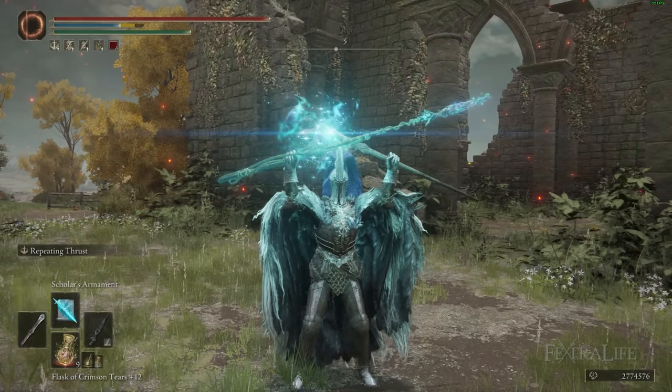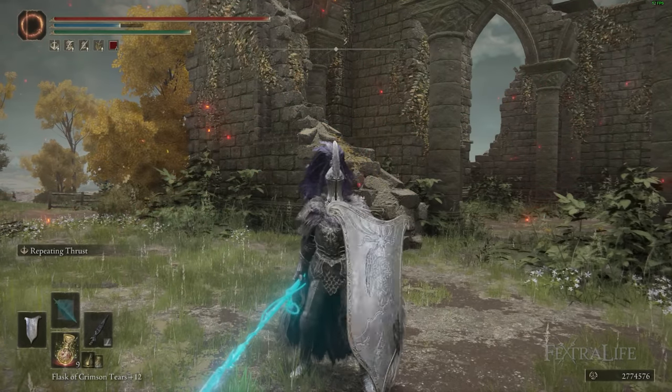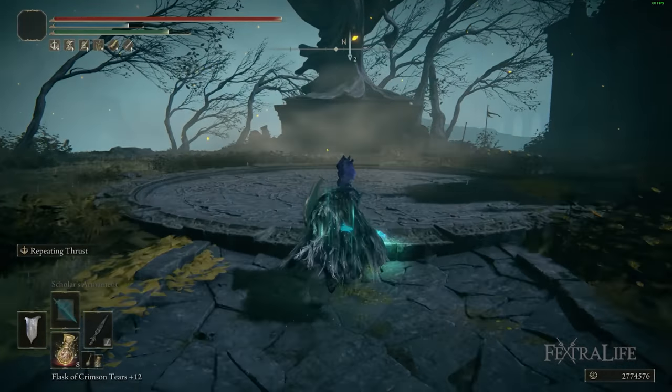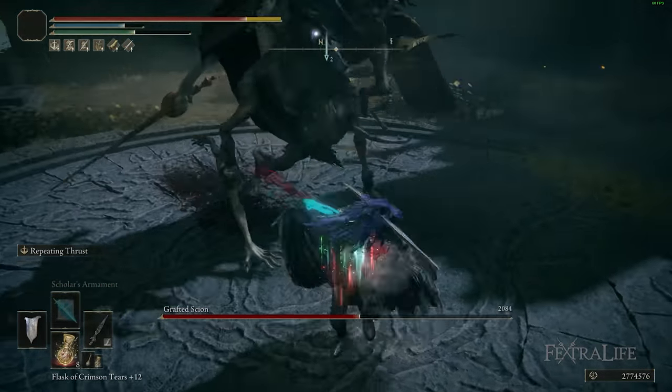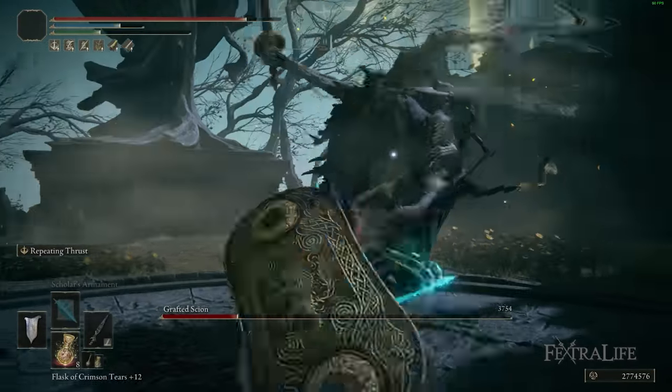In this Elden Ring video, I'm going to be showing you my Hyma Hoplite build. This is an all-game build that can be used from the very beginning of the game all the way through New Game and through New Game Plus. I'm going to be showing you footage of the New Game Plus version, but I will also be explaining how to use it in New Game.